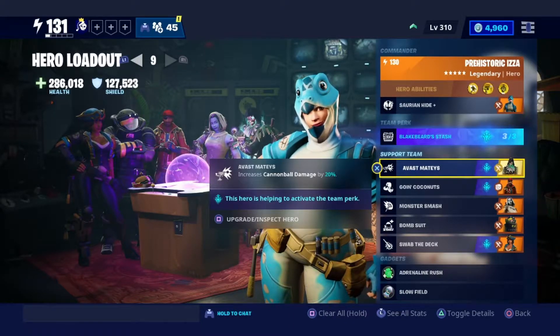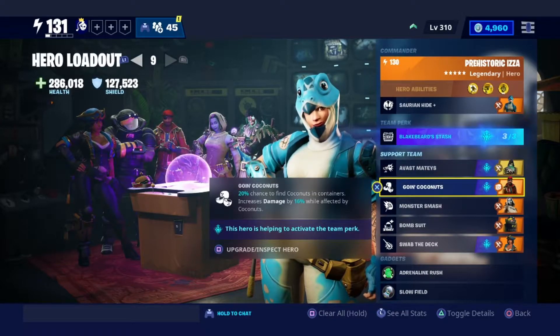The first one is Vast Mateys — this will give you increased Cannonball damage if you want to use Cannonballs, though I don't really use them on my runs. Coconuts are always useful to keep the damage buff when using them and they also heal you.